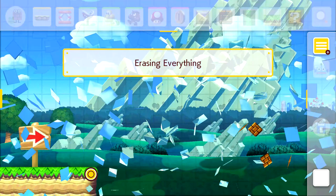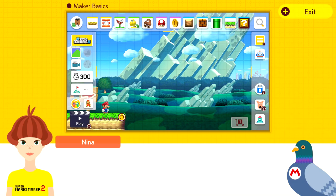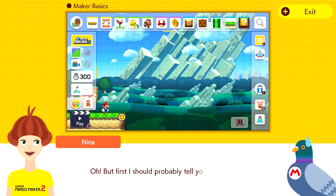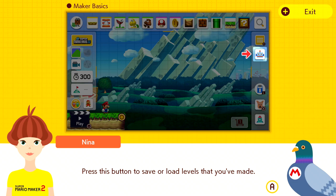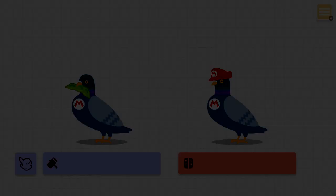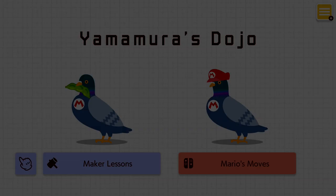Oh, but first I should probably tell you how to save. Press this button to save or load levels that you've made. Save early, save often, I always say. And that's it for the basics of CourseMaker. Awesome, so now we know the basics. I don't want to watch the lesson again — I think we got a good clear view on that, but now we can actually do some more Maker Lessons, and then maybe in another episode we'll do Mario's Moves.